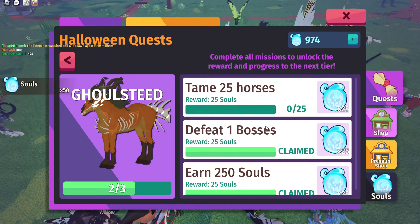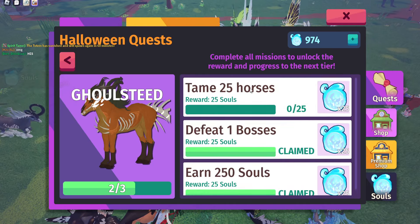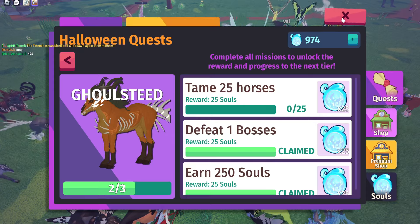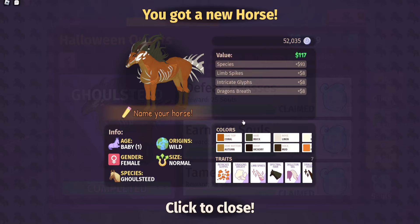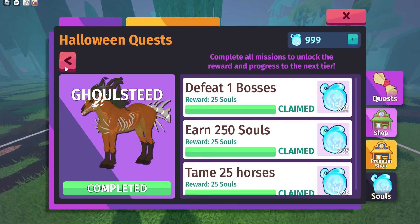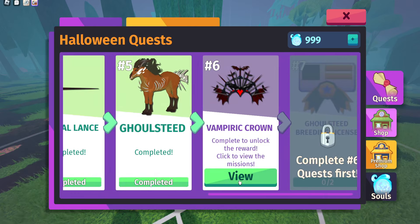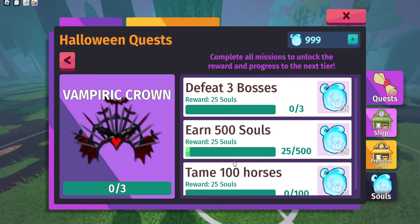You do get souls from the boss, so that is also a way to get that mission done — by doing the boss at the same time to make it a little bit faster for the quest. Once you get this quest completed, you can actually tame the Gold Steed. So if you find one in the wild, you can actually tame them now, which is amazing.